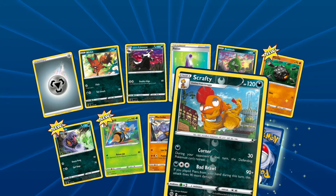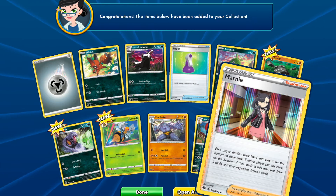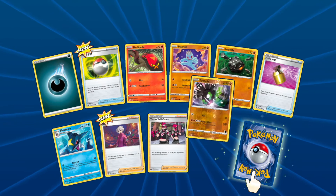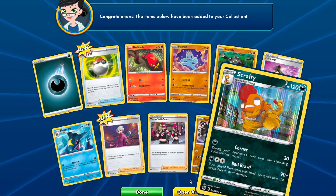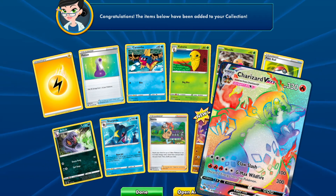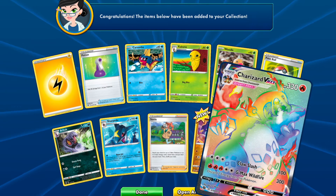Scrafty and Marnie — nice. Zygarde, Zygarde, Scrafty. Oh — Charizard VMAX, nice nice, got him! Got him, got him guys!